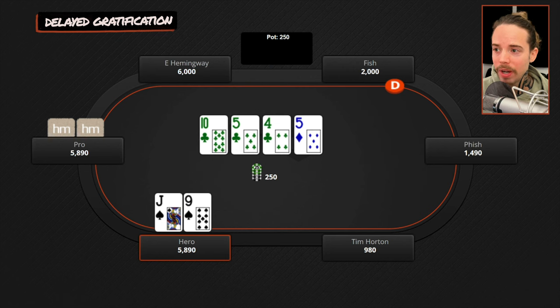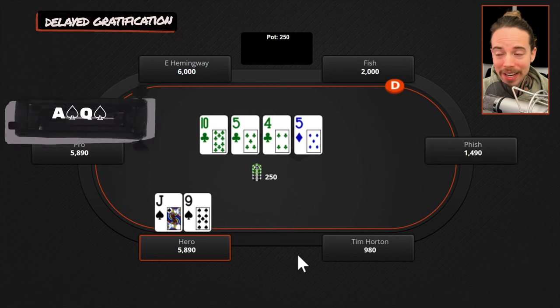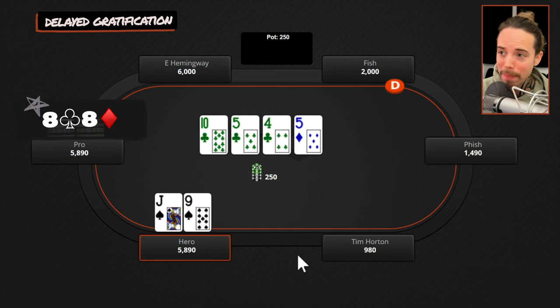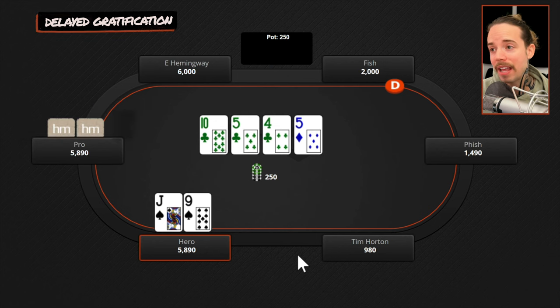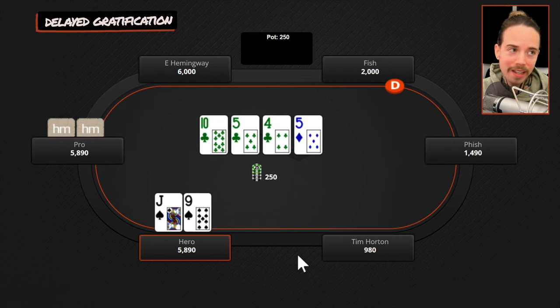Most players' intuition with jack-high in this spot would be to think maybe we should start bluffing here. But in my opinion that's not the best play. What is his range when he checks back this flop? He could just have some showdown value — ace-queen, ace-king, pocket eights, pocket nines — or maybe an overpair without a club like red pocket queens or kings. He's going to have a lot of showdown value. If he had air, he probably just bets himself, and if he had a strong hand, being in position he probably bets himself too.